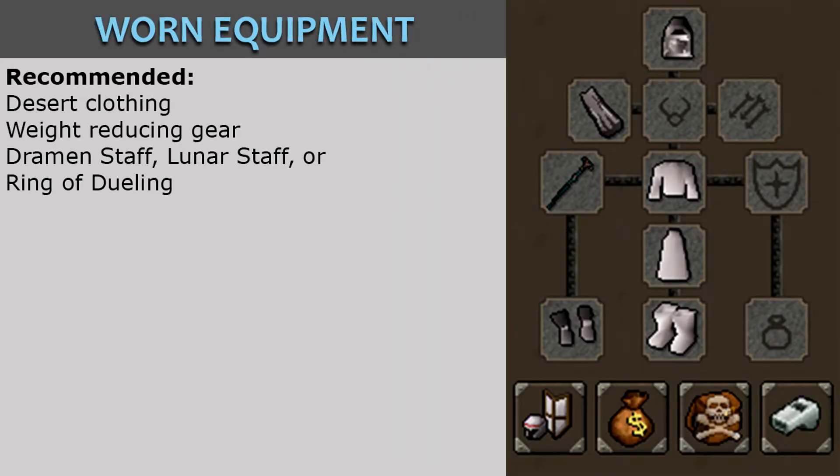In your worn equipment, it is recommended that you wear desert robes and weight-reducing gear, and a Draymond Staff, Lunar Staff, or Ring of Dueling.